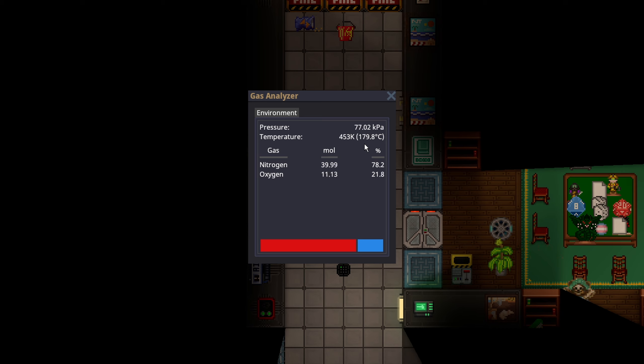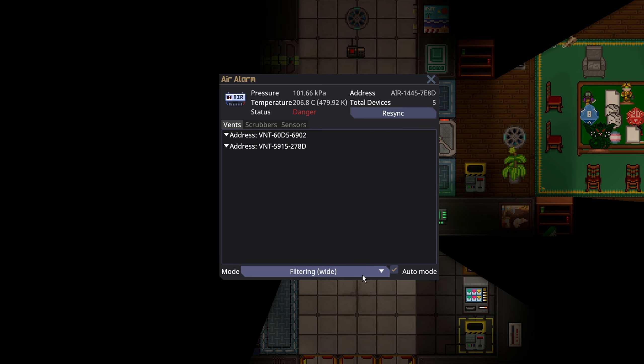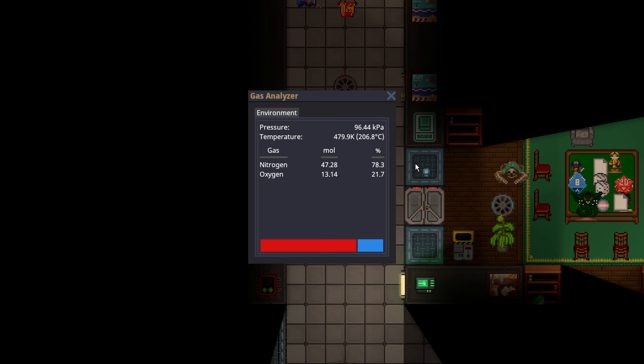Dealing with cold is pretty much identical. I'll actually show you in real time what happens if you're in a room that gets affected by freeze-on. With just air alarm usage, you can 100% deal with temperature without having any special tools at all. You can keep people safe as long as you keep people locked out and you are watching the temperatures. We could go back to panic to pull out some more of the air, and you basically just keep recycling it until we get all the hot air out.